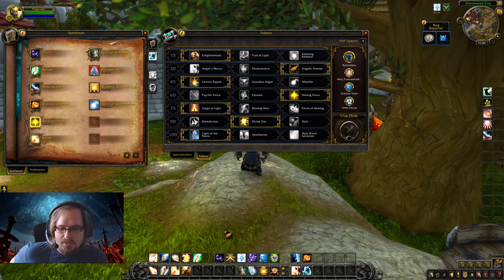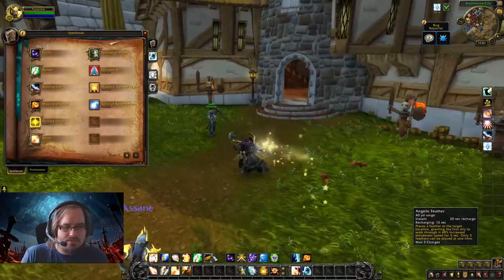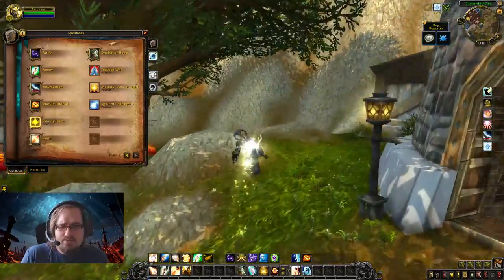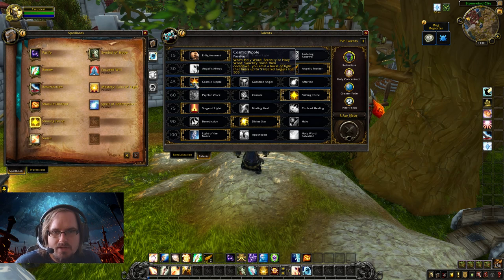Next we have Angelic Feather. This has three charges — when you cast it, you place a feather on the ground, and running through it gives you a 50% movement speed increase for five seconds. This is really nice because as a Priest we don't have a lot of movement abilities, so it helps us travel from place to place or escape dangerous situations. Next we have Cosmic Ripple: when Holy Word: Serenity or Holy Word: Sanctify finish their cooldown, you emit a burst of light that heals up to five injured targets.